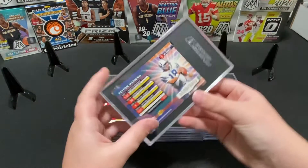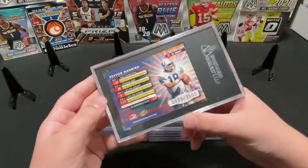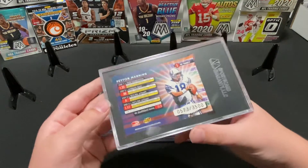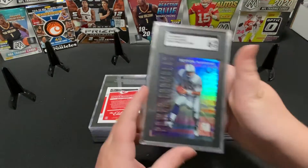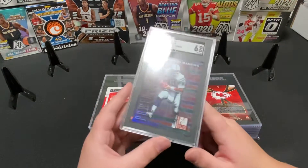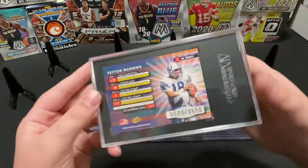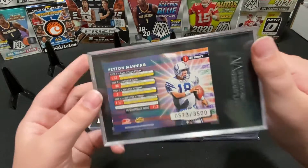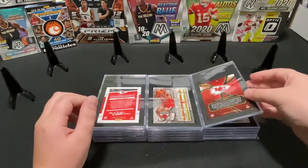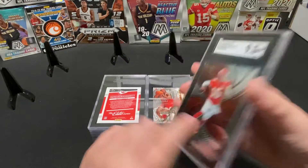This is the — gosh, Peyton Manning, I get all the names mixed up — this is numbered 573 out of 3,500 and it just got a 6. Wow, it doesn't look too bad on the corners. I'll have to look at it more closely — there must be something pretty wrong with it. This is from Panini Select, his second or third year — got a 9.5.